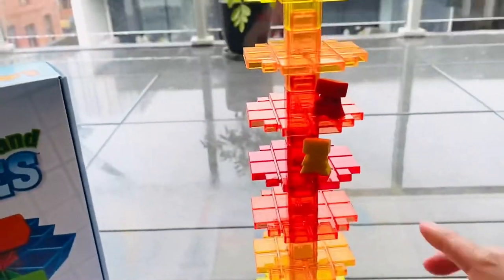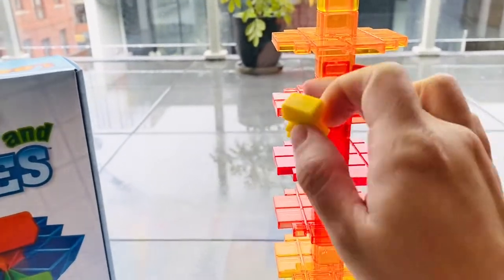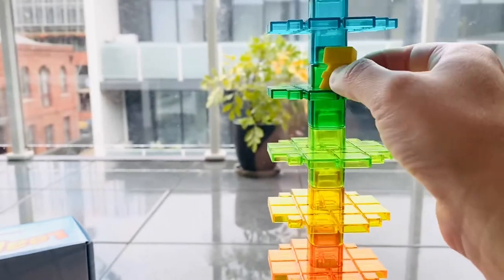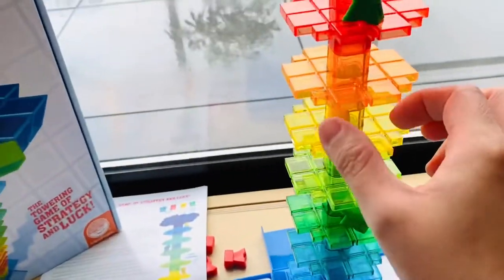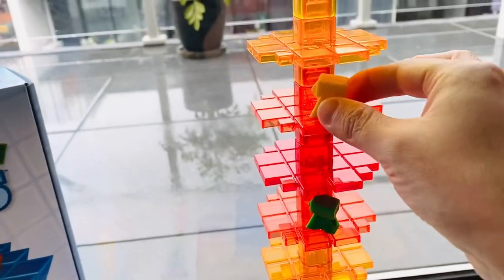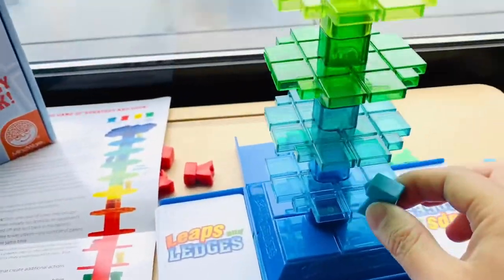2. The rainbow-coloured tower is visually stunning. I love the uniqueness of how the game is set up vertically. The base is sturdy, the translucent platforms are bright, vibrant and fit together nicely. The meeples pose in 4 different styles, which is an interesting touch.